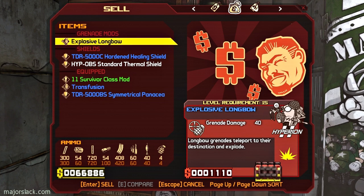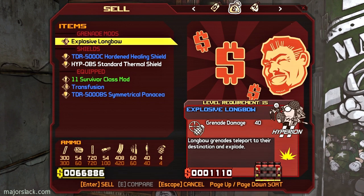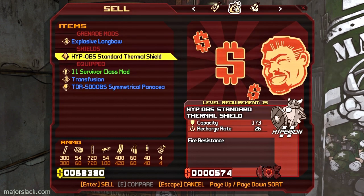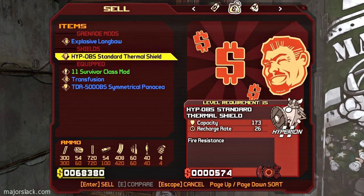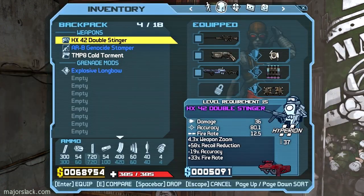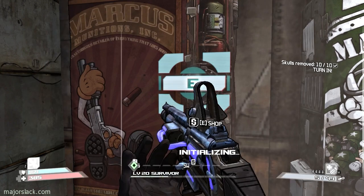Let's get down to the mods. Going to keep this explosive longbow grenade mod. Healing Shield - don't need. I don't really think I need the Thermal Shield either. I can't remember if I bought that or found it, but I've decided it's just taking up space. So I'm going to get rid of that. Four items in the backpack - just the way we like her.